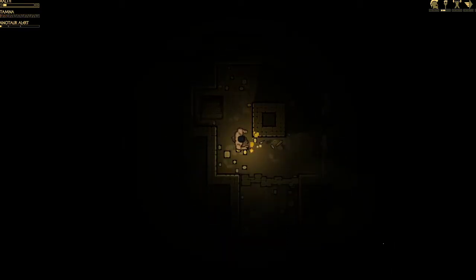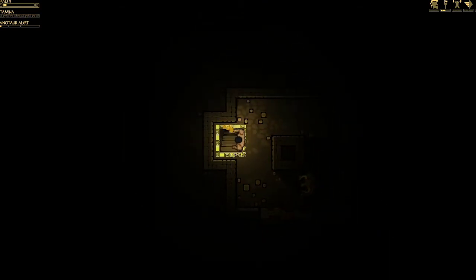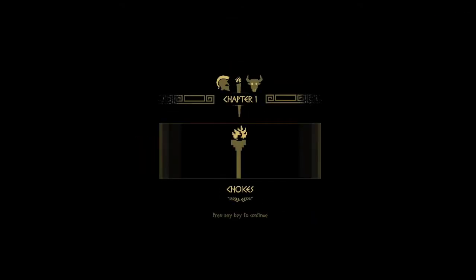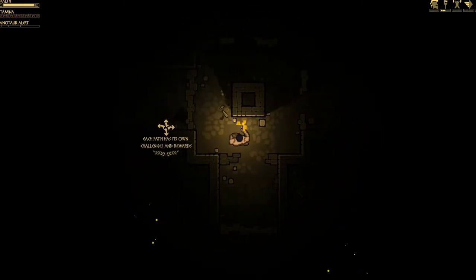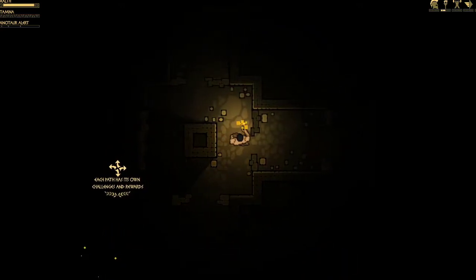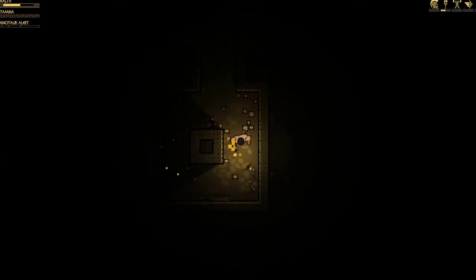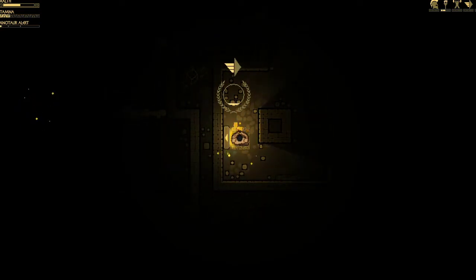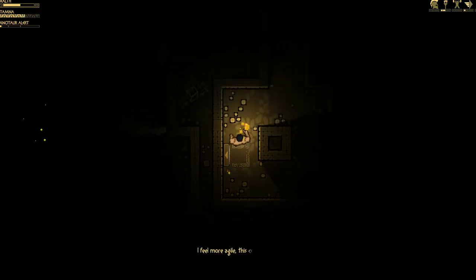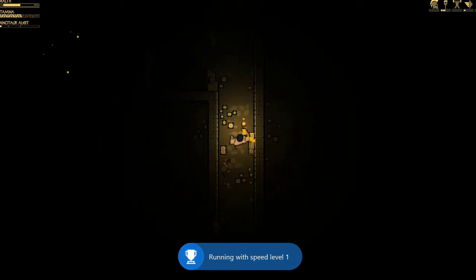Do I go there, or do I go down? No, that's a dead end. So we're gonna dodge that Minotaur and go in this door to the next floor. I don't like that we don't have a weapon yet — I don't even know if we get a weapon the whole game. Like, are you just dodging this guy the whole game? Each path has its own challenges and rewards. Stamina is increasing — I feel more agile. Speed upgrade. Another achievement — seems like it has a lot of quick achievements. There are 44 achievements in the game.